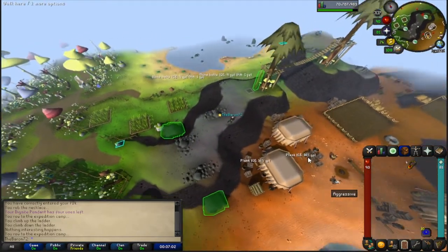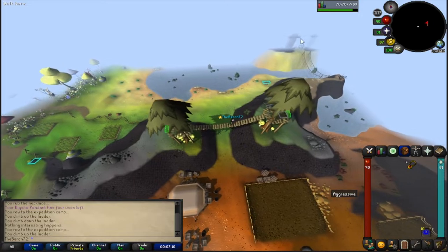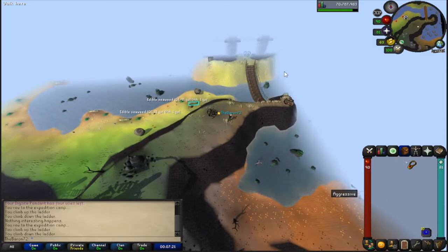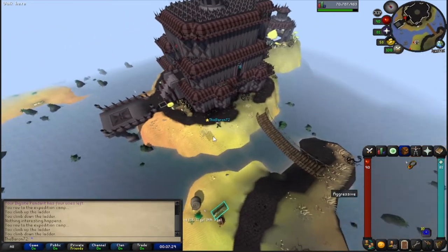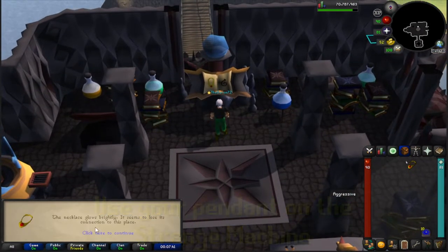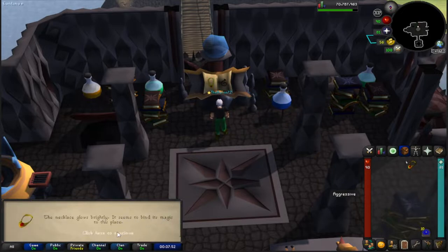Climb the ladder and go to the other side. You'll see a mansion-looking building across the bridge — that's where you unlock the Fossil Island teleport on your Dig Site pendant. Climb the stairs on the side of the mansion, then use your Dig Site pendant on the strange machine right there. It will say it binds its magic to this place.